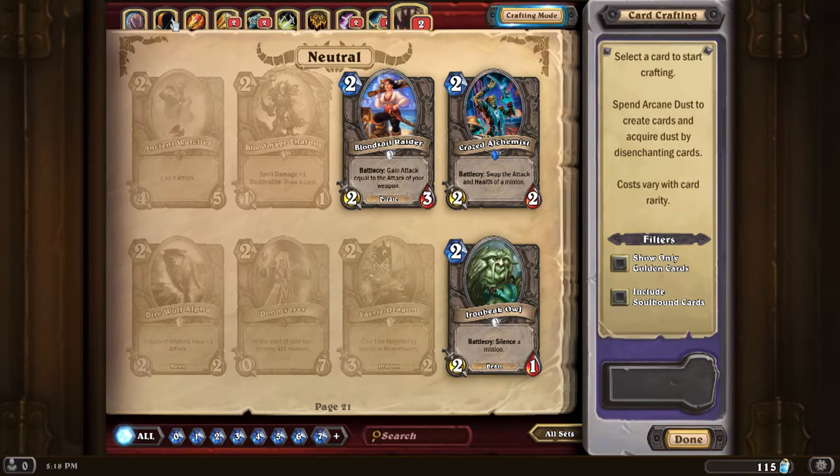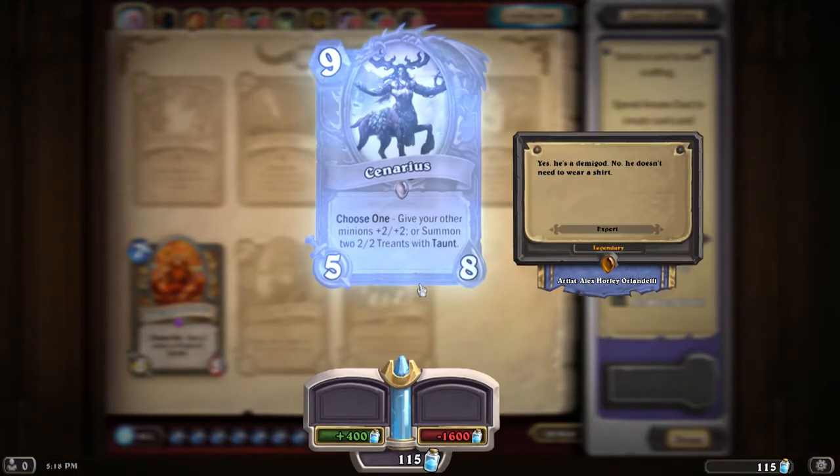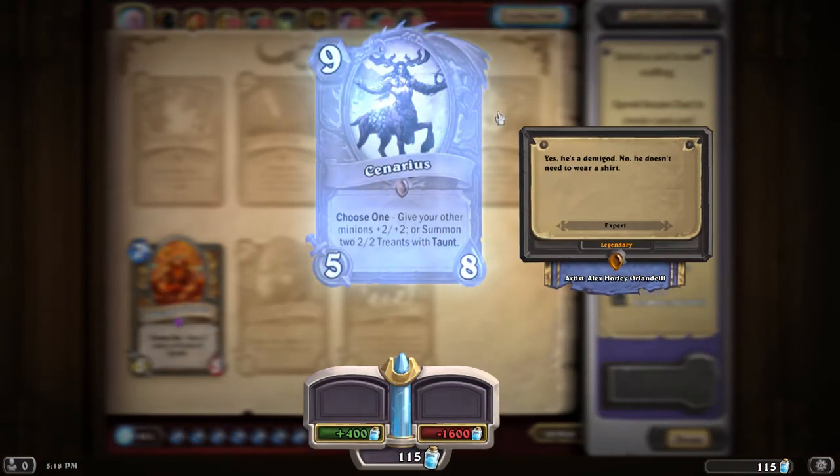Let me look at some of the Hunter cards I haven't unlocked yet. Like Scavenging Hyena — this is an Epic and it's going to be 1600 dust to create. I'm a little low on that.